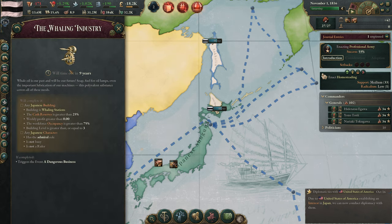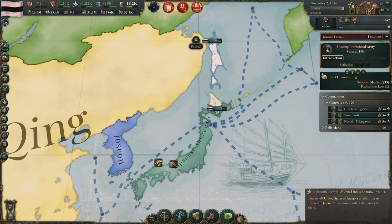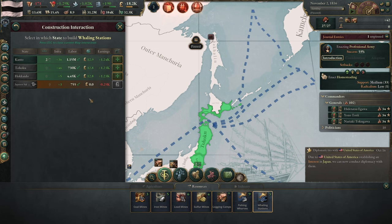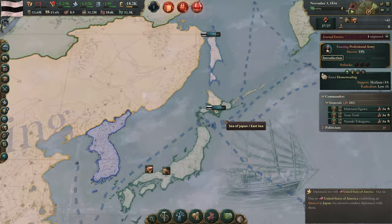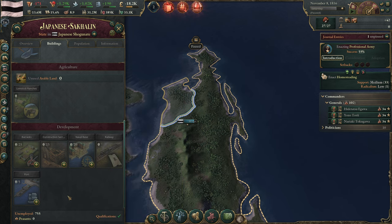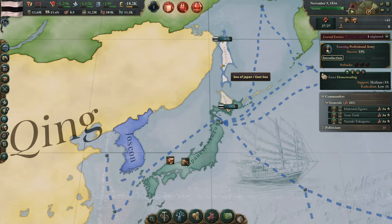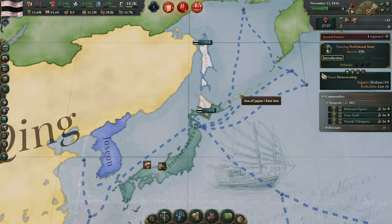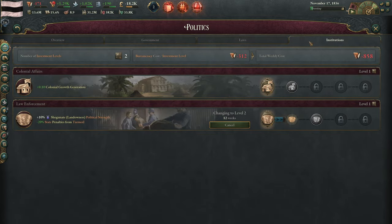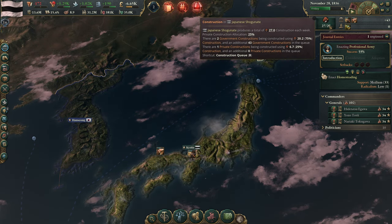We have an unpinned journal entry: the whaling industry. We could definitely do some whaling. We do actually have some whaling stations already, so that seems fine. We're going to need a port up here, so I'll queue that up — it's going to take 15 weeks. We'll move it down to about the right position in the queue. We want to make sure that territory isn't isolated. We don't need to work on our colonial affairs institution right now, considering our government administration situation.